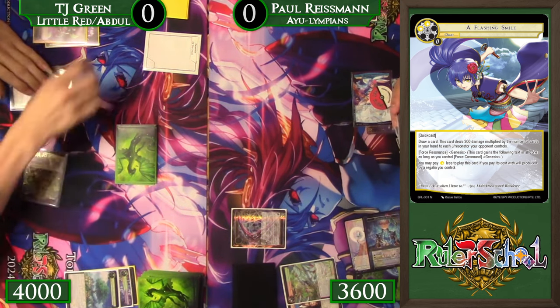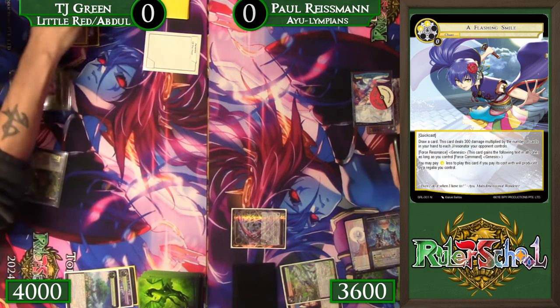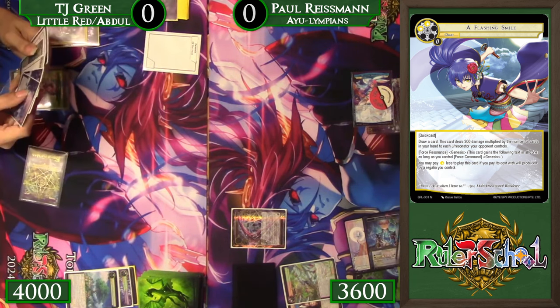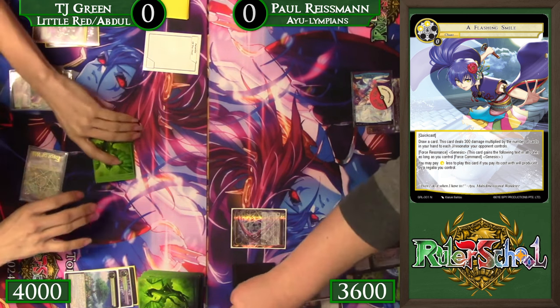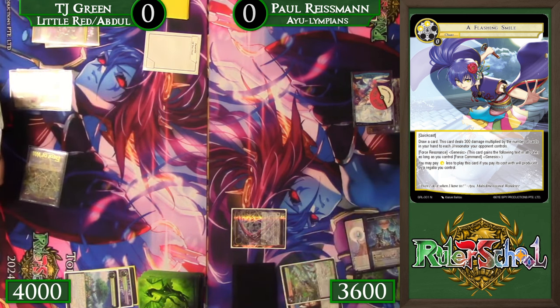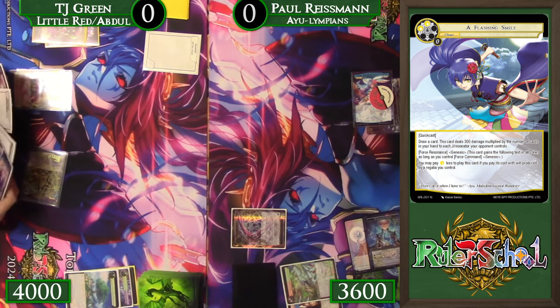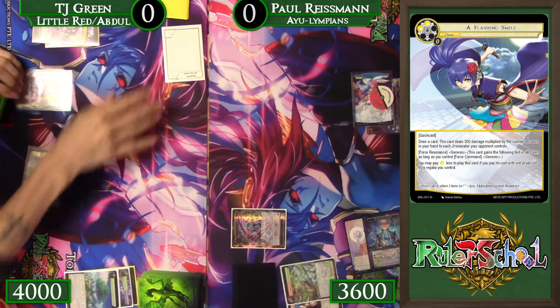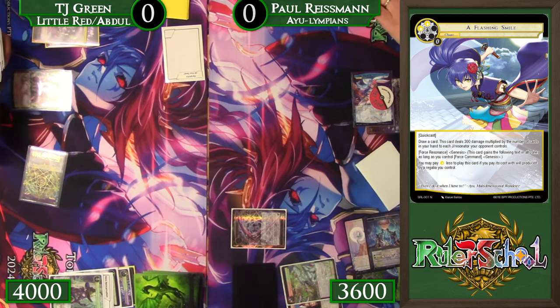Do we see Abdul being used for the Judgment here? Paul's been pretty reactive, not really committing anything to the board, purely setting up the time to be able to mill things. We're going to send a couple cards to the graveyard — we see a Pointy Hat, which gets sent there, as well as whatever that other proxy is. By Pyramida.